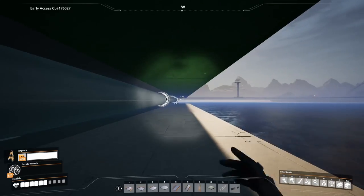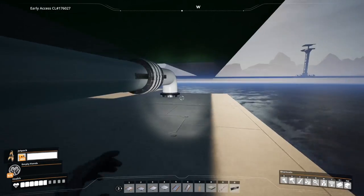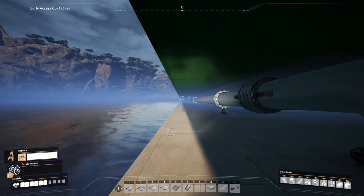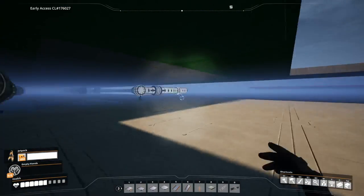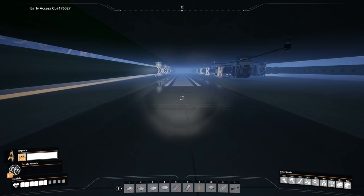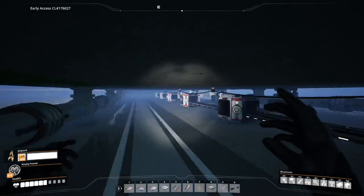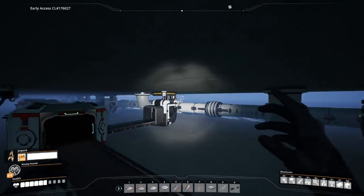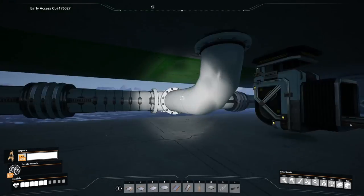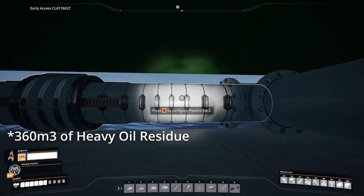This is where the crude comes from the ocean and distributes into all the machines. I'll have a catwalk here in the future. All the polymer is going down here to the sink, and the fuel is going to the outside. I'm producing 360 per minute here, which is why I need the mark 2 pipes.